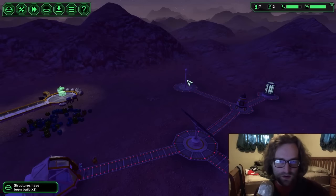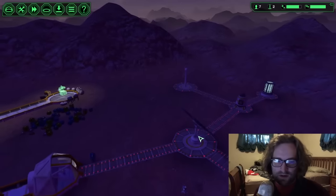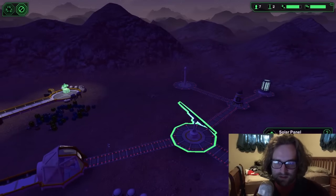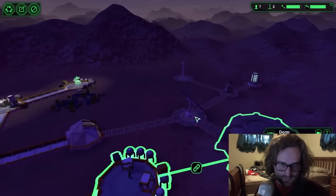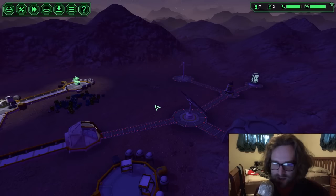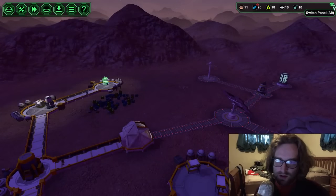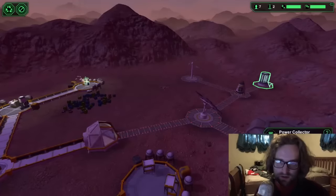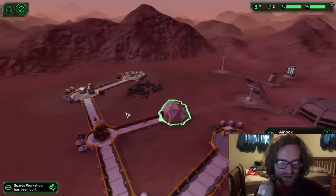How can I tell — is that power? Where's power? How do you get a readout of power? Is this it? I don't know. I'm not entirely sure how to check what your power situation is or how much you have. But this is filled up — that's good — that means it's not going to go out at night.